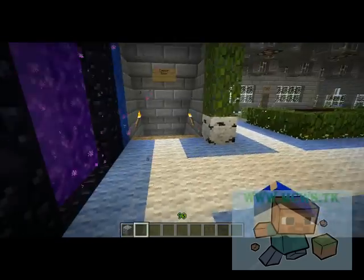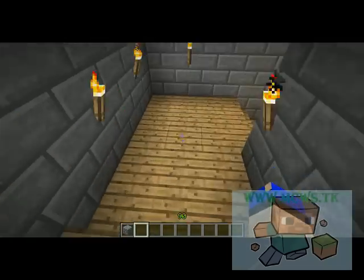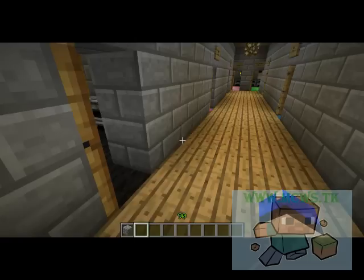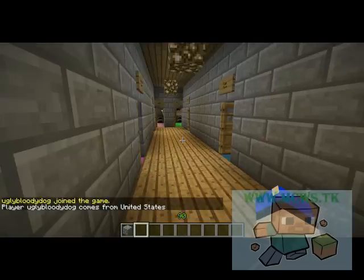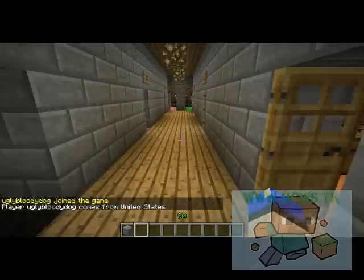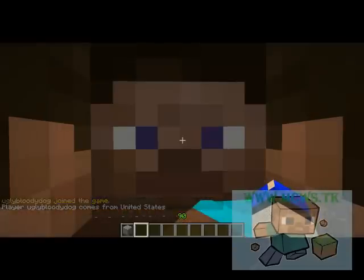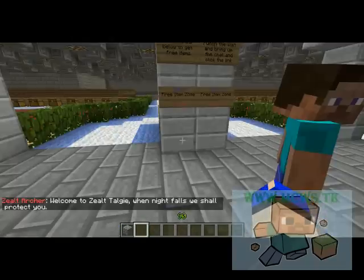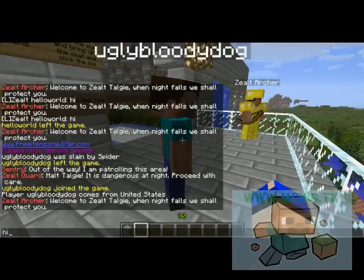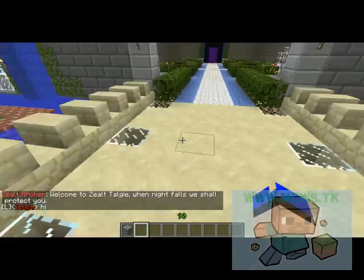If you do get in trouble there is a jail — I'll let you look at that yourself. If you're outside exploring and for any reason you can't find safety in time, you can come down here and you are free to use any one of these beds. Always remember that if you get lost you can use the command '/spawn' and you'll appear right back at the spawn.